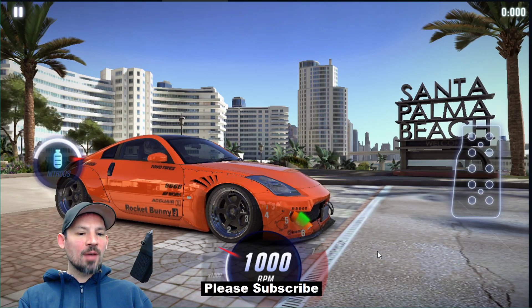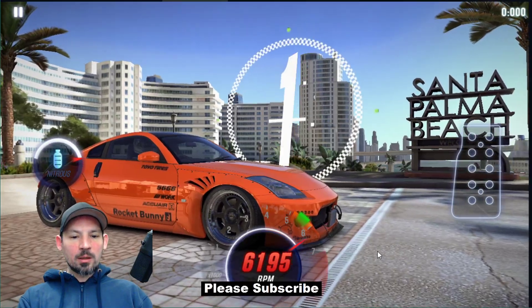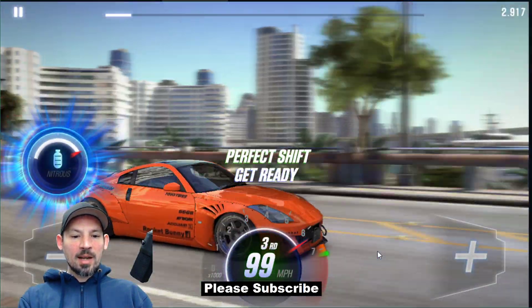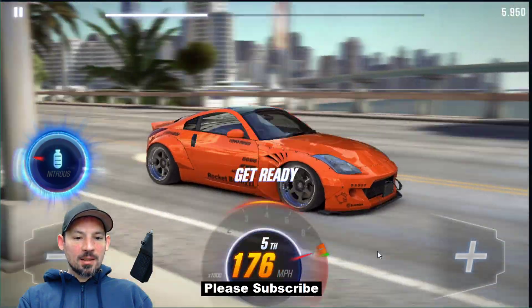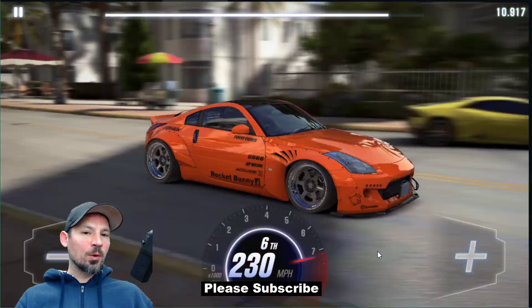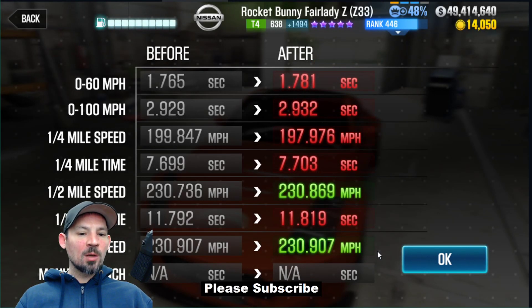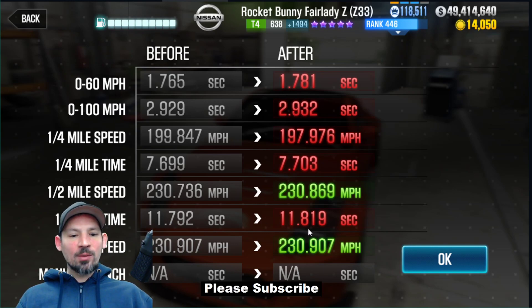Here's another stage 5 test run. 3, 2, 1, go! 2nd, 3rd and nitrous, 4th, 5th, 6th. The best time I've hit is when I hit nitrous on 4th gear — 3rd gear usually works really well too. That time I didn't get a perfect start, so that slows me down a bit. Usually I run around 11.8, something like 11.78 or 11.82 — right in that ballpark every single time.